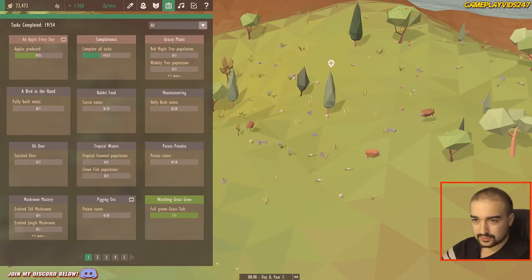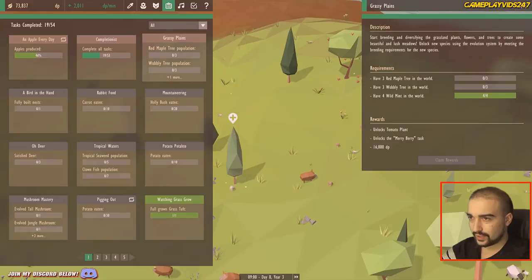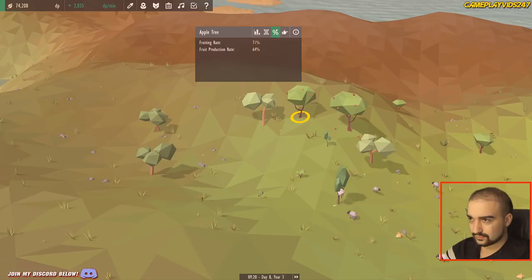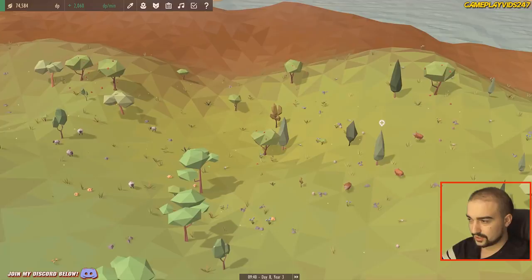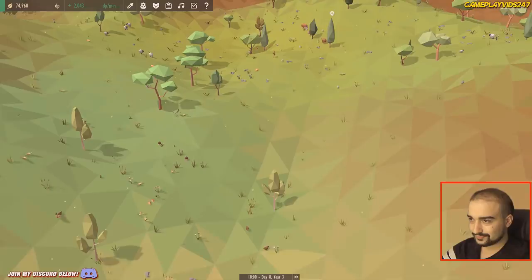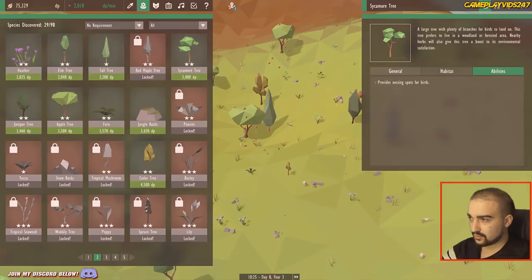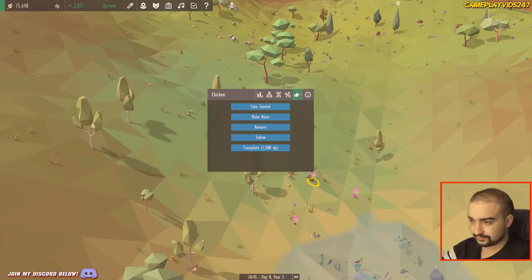What else should we do here now? Fully built nests — that's for birds. Carrots eaten, 0 of 10. Hollybush eaten, 0 of 20. Have three maple trees in the world, have three wobbly trees in the world. How do we get the maple tree? Come from the gum tree or the oak tree? Apple tree maybe? Elm tree — ash tree you can turn that into. Tall tree — Jupiter and setter. Provides a nesting spot for birds, that could be quite good. Woodland biome — we should have one here already, yeah there's one right there. Turn that into a nut tree.